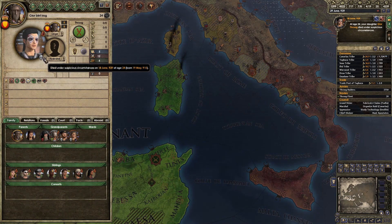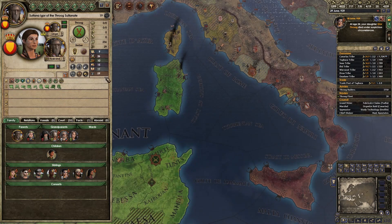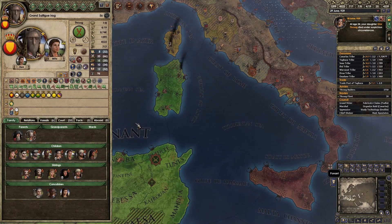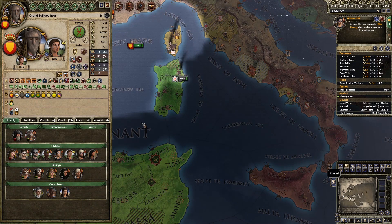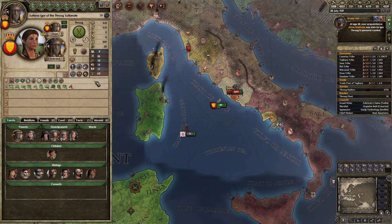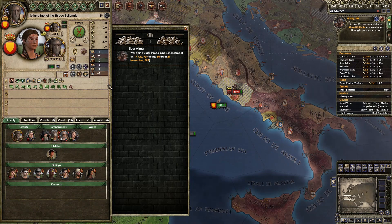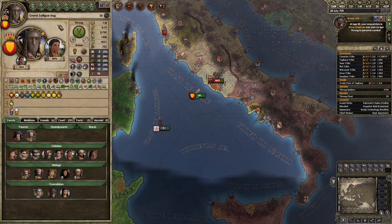Within seconds, she's dead. I wonder who that could have been who is now our heir and also married to us with fairly good intrigue and good sway amongst our realm. I wonder who could have killed her off. Oh well. She was also killing another woman in personal combat. My god — she's only 19 as well. So we're going to be able to play as this character for quite a significant amount of time.